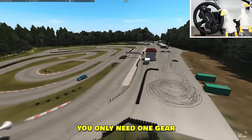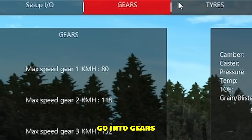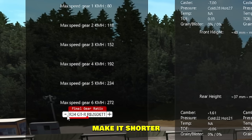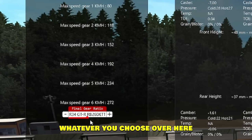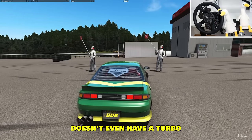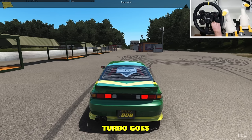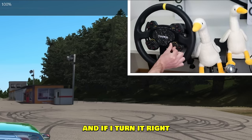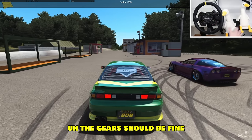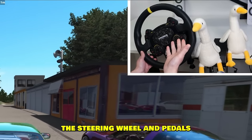On these tiny tracks, you only need one gear — second gear. If your second gear needs changing, you go into the pits, go into gears, and you can see what your second gear max speed is. You can make it shorter or longer. Tires and everything, we're gonna keep stock. Your car doesn't even have a turbo, so you don't need to change that. For me, I have a button — if I turn it left, turbo goes lower; if I turn it right, turbo goes up. I usually put it on 100 turbo. You should just put it in second gear and leave it there so you can focus on the steering wheel and pedals.